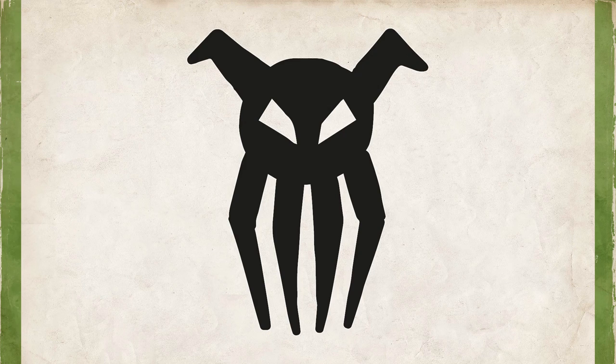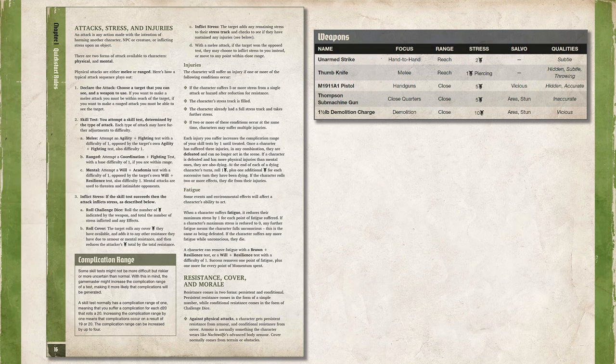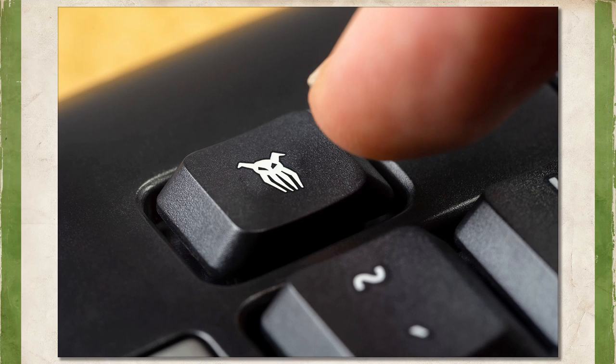They're not called D6 or CD or anything like that inside the book. Instead, whenever you find them referenced, they're denoted with this little Cthulhu symbol — like what they did with Conan and the Phoenix symbol. I don't know why Modiphius does this, and I'm not a fan of it. If you look inside the rules pages for listed damage, weapon stats, or anywhere they refer to a D6, it's denoted with this little squid symbol. I find it personally annoying because whenever you're trying to write this out on a character sheet or cheat sheet, I don't know where the squid symbol is on my keyboard. I wish they just referred to it as CD or D6.